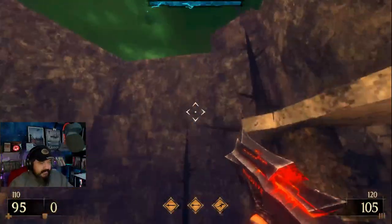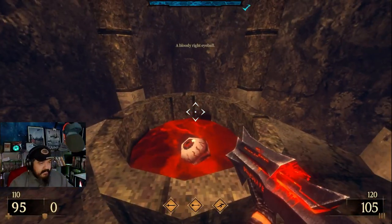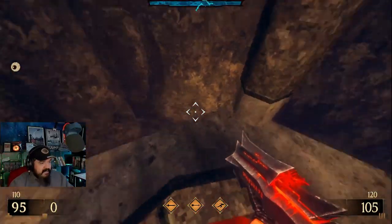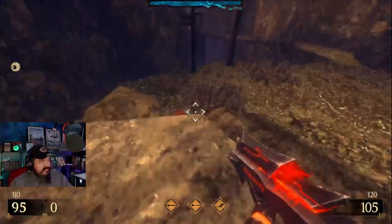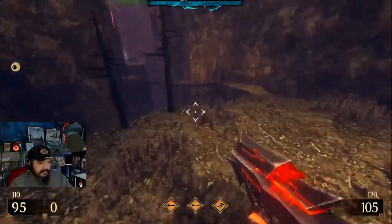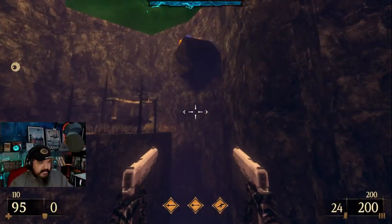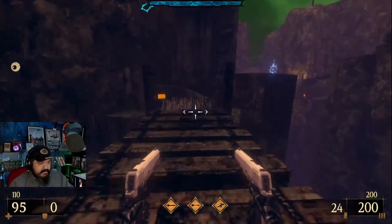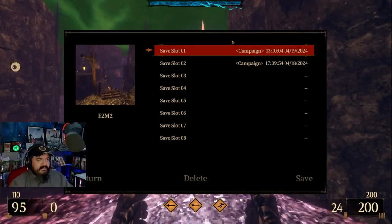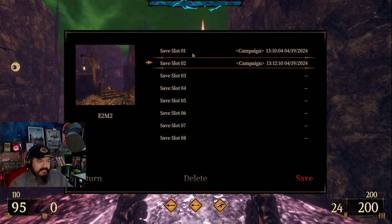I see stuff up there. How do I get up there? My bloody right eyeball. Okay. That's in my inventory now. I don't know if there's going to be puzzles like that. Do I gain the ability to fly later because of my eyeball collecting? Let's save. That deserves a separate save slot I think.